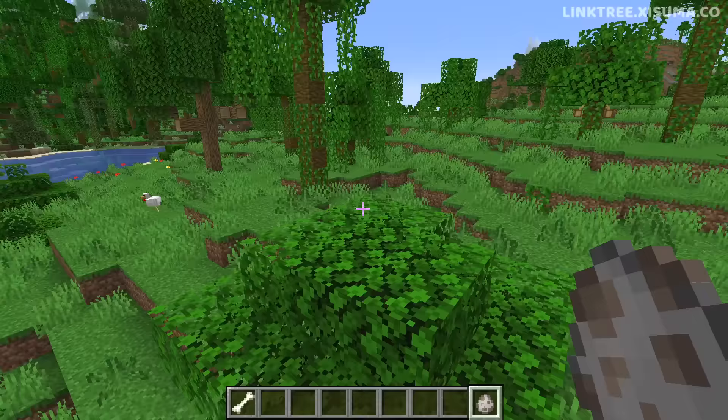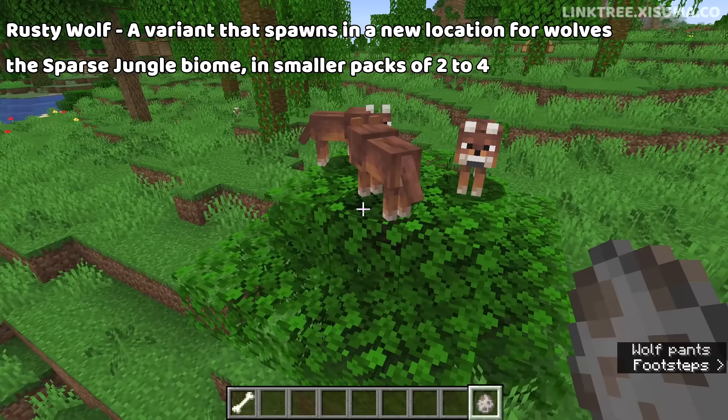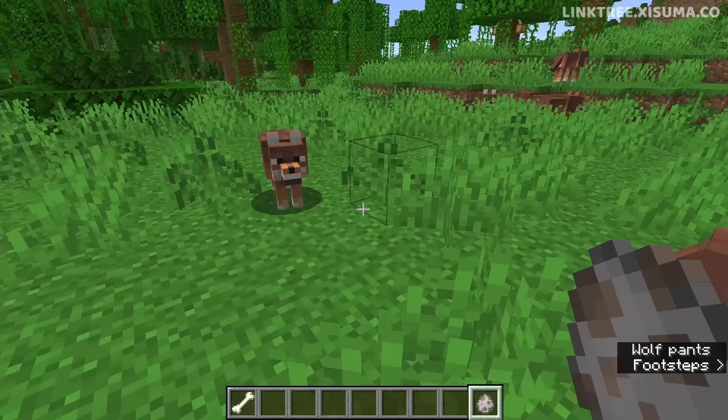Here we have the Rusty Wolf, which can be found in the Sparse Jungle biome, this time in smaller packs of two to four. I must admit, I think these might be the cutest ones that I've seen so far.